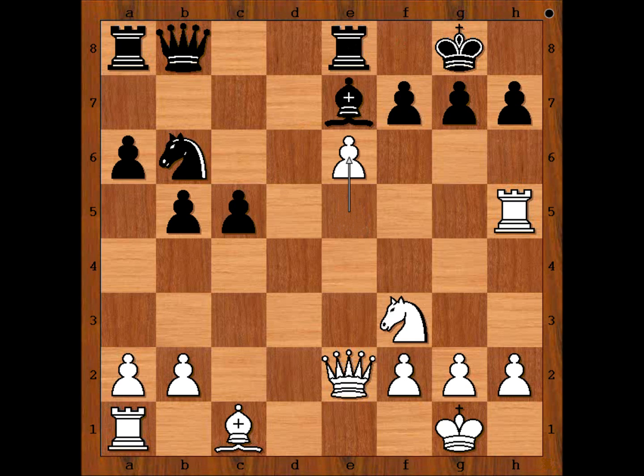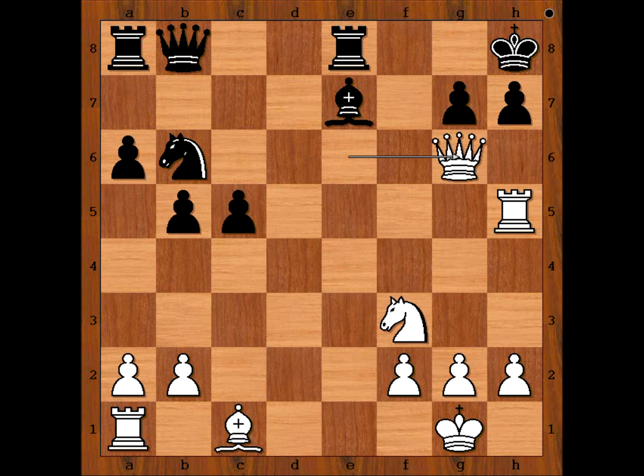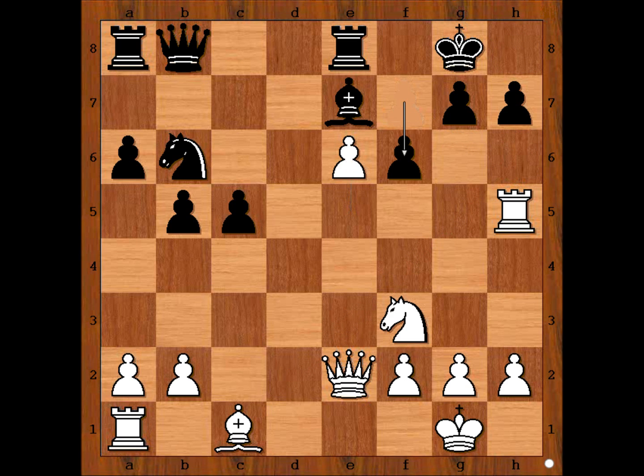E6 brings advantage. Black played f6. If instead f takes on e6, then Queen takes on e6 check, and after King to h8, Queen to g6 — and what now? King to g8. H6 doesn't work. Bishop takes on h6 — devastating attack. That is why Black played f6.